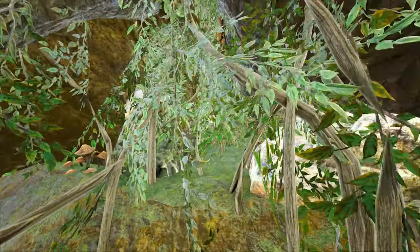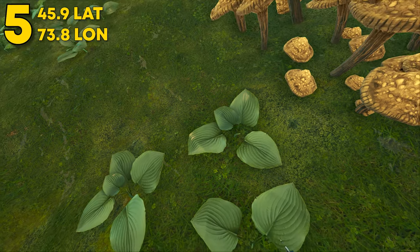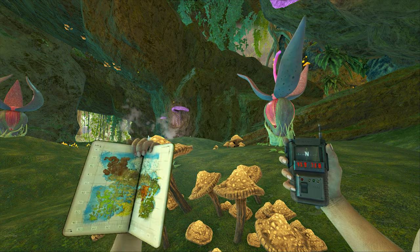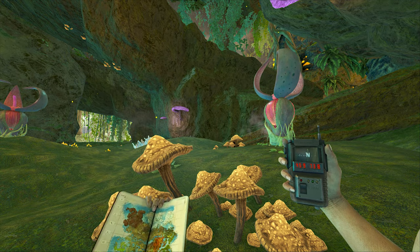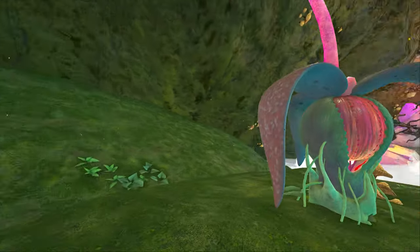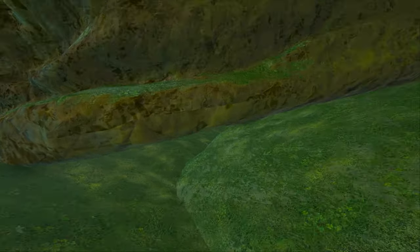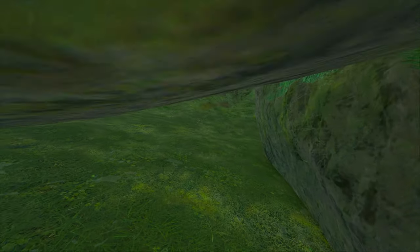Coming in at number 5, this can be found at 45.9 latitude and 73.8 longitude — here it is on the map. This can be found on the floating islands on the very bottom level. Make sure to use ghost mode if on single player, or come in through that entrance on the bottom layer — there are three different layers so it's easy to mix up.